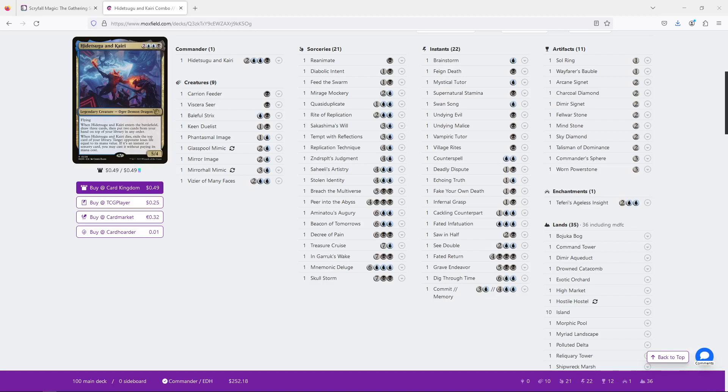So who are Hidetsugu and Kairi, and why are they our commander? Hidetsugu and Kairi are a 5/4 Ogre-Demon-Dragon for 5 mana in blue and black. They have flying and two abilities. The first one is an ETB: you use a Brainstorm effect — you draw three cards and then put two cards from your hand onto the top of the deck. Then, when it dies, you exile the top card of your library.